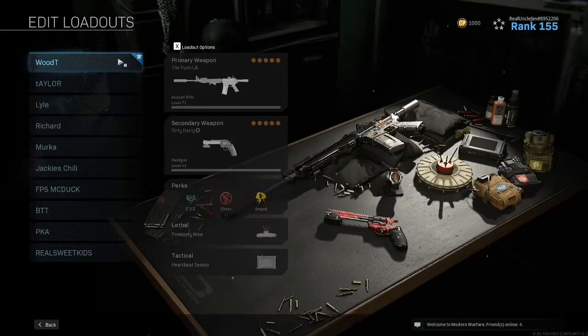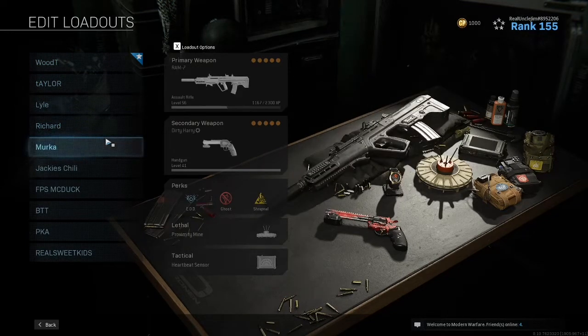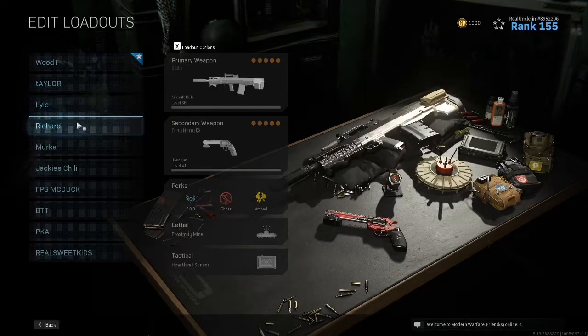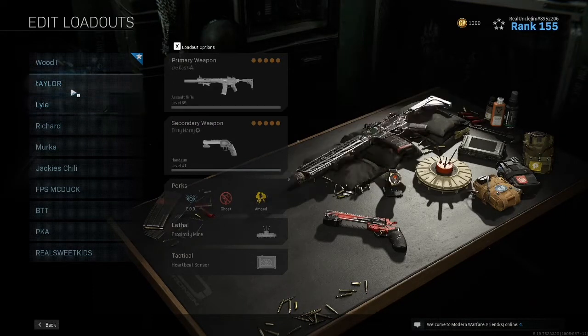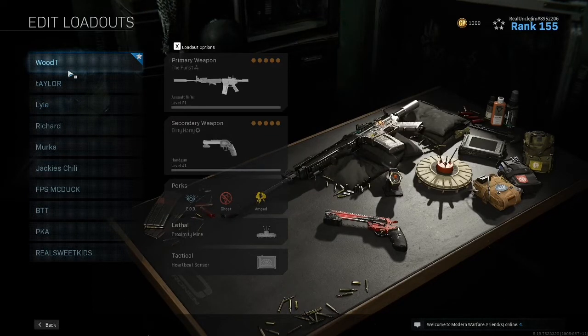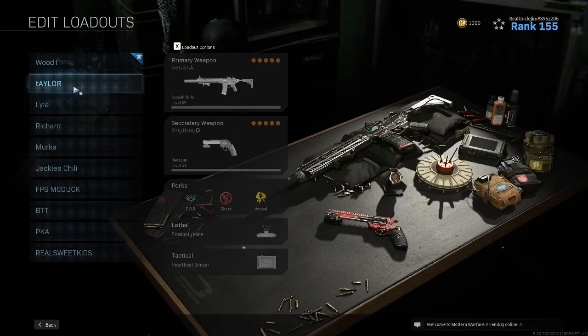These first few classes are all kind of interchangeable — they're all AR builds. They do serve different purposes and do different things, but they're all pretty interchangeable, specifically these first three. These three are all pretty similar in terms of mobility, damage output, and range. I do prefer the Grau to the other two, but the M4 and the M13 are both really, really good choices.